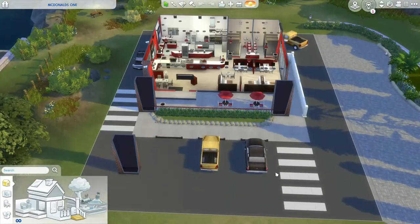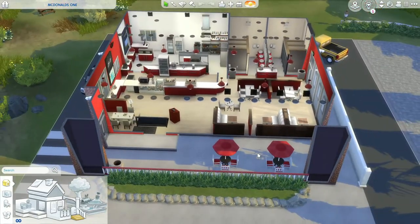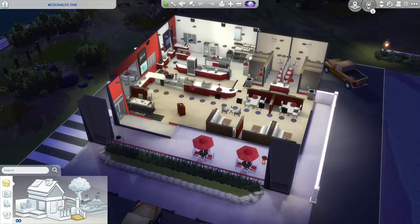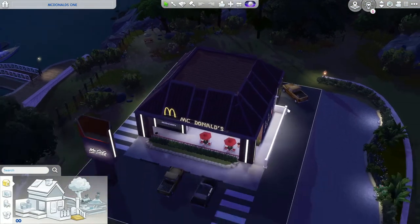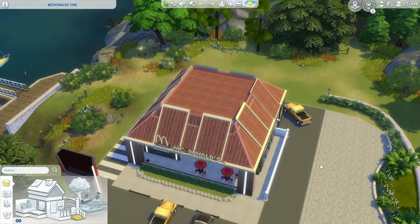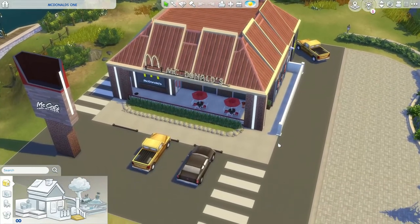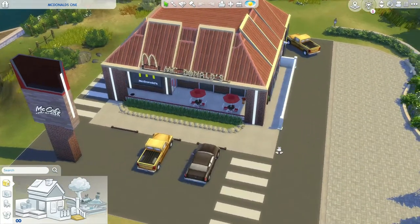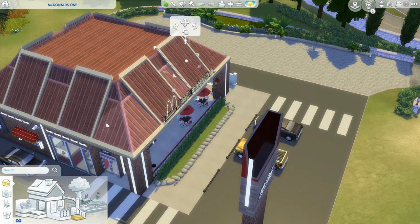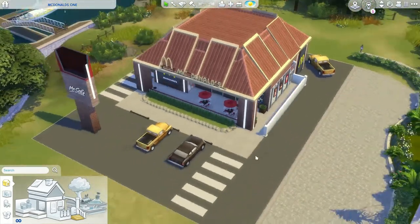I actually bring my sims here all the time — it's fast service, no glitches, and at nighttime it's all lit up and looks just as nice. It's an awesome place to bring your sims any time of day, because McDonald's has breakfast, lunch, dinner, and snacks. The roof is built out of literally every single roof piece, which is really cool. Anyway, let's move on to the next one.